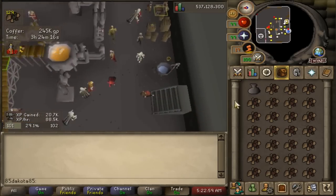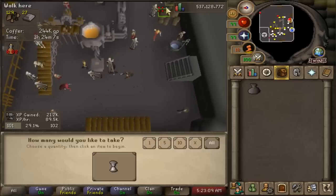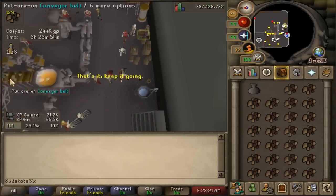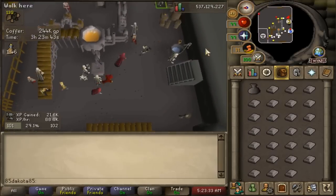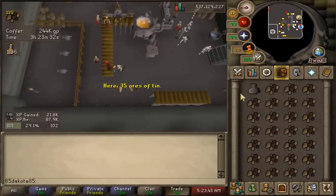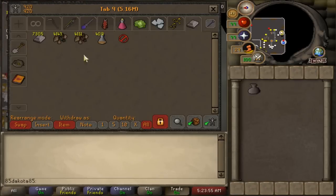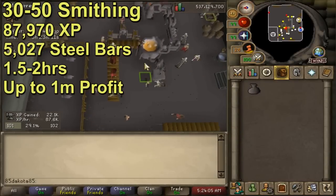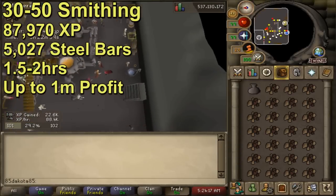We're going to say 2,000 to 3,000 steel bars an hour at 30 smithing. Currently the profit per steel bar is down a little bit compared to normal - sometimes you can get over a mil GP an hour making steel bars. At the moment getting up to 200 coins per steel bar is stretching the profit a bit. Prices do fluctuate so it's always worth checking the price, but you could push up to 600k GP an hour from these steel bars. After accounting for stamina sips and paying the dwarves, you can still manage over 500k GP an hour at low levels, with 35k to 42k smithing XP an hour. From 30 to 50 smithing is 87,970 XP - that's 5,027 steel bars which would take you about an hour and 45 minutes, and you should profit about one mil.